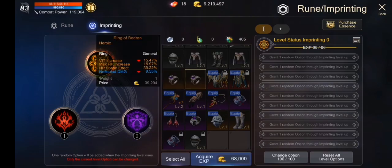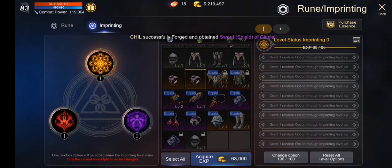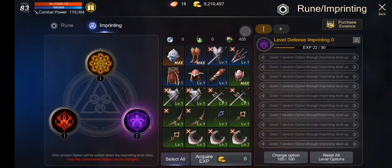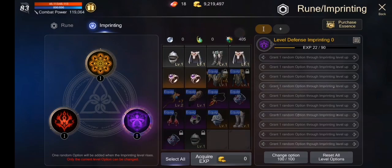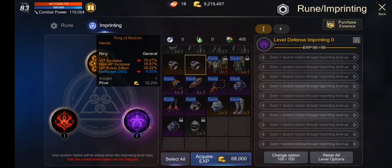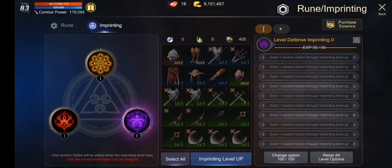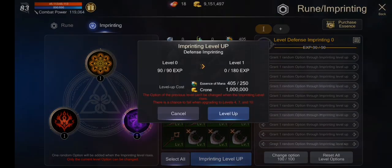Anong agad siya? Imprinted agad siya. Parang pasok na agad. Tapos, imprinting — level up natin. Masakit talaga sa essence of mana.